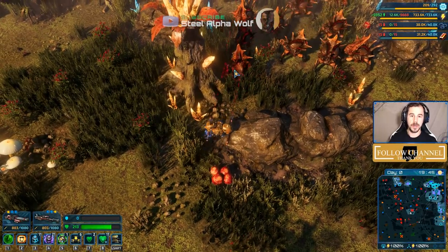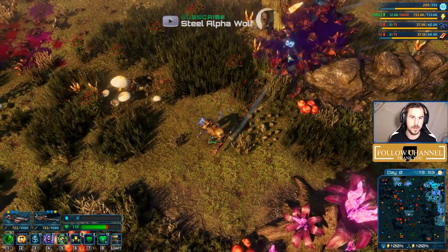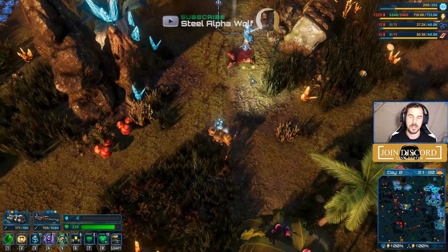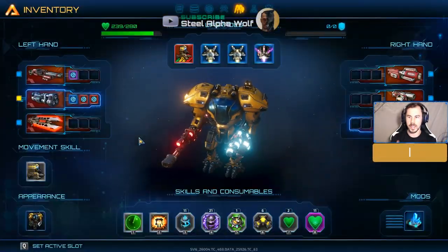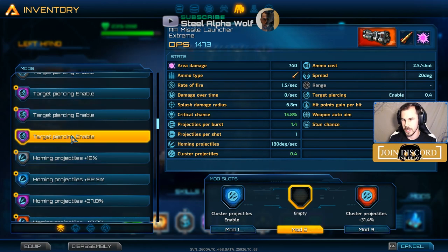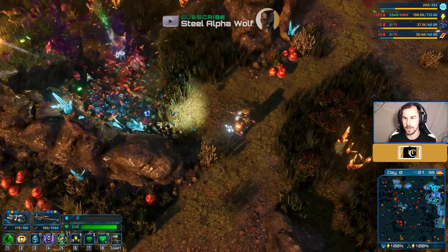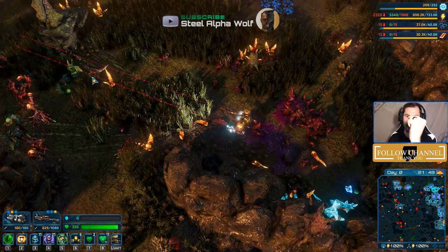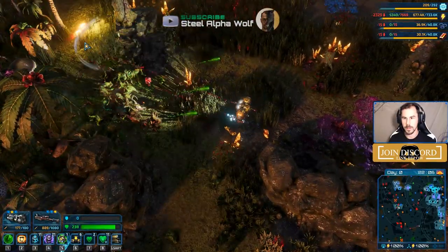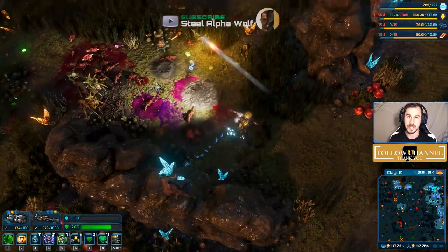My favorites are projectile properties. Cluster projectiles is one of my favorites — when you fire the sniper and it actually splits, that is the result of cluster projectiles. It's really good for 90% of weapons because it basically doubles and triples the amount of damage on hit. One that's specifically powerful for rockets is target piercing — the rocket hits a target, blows up, then continues to hit another target and blow up again. One rocket, two explosions.